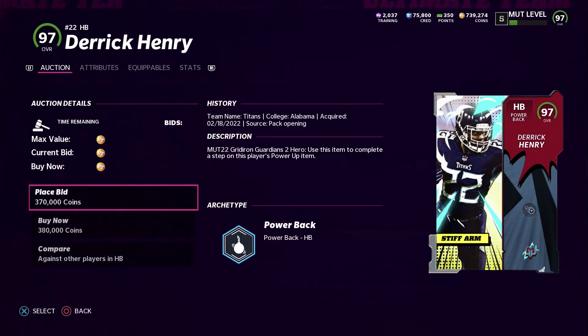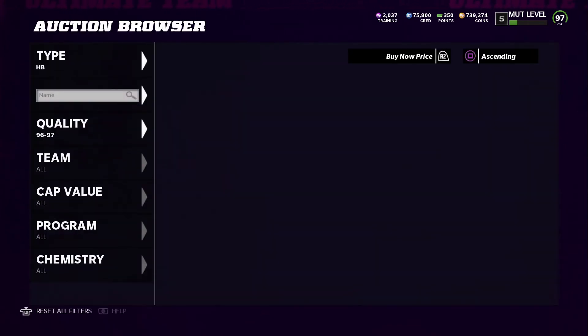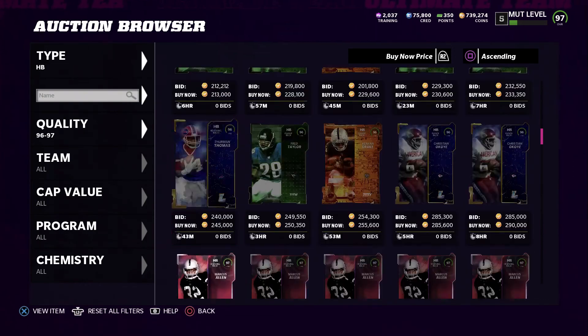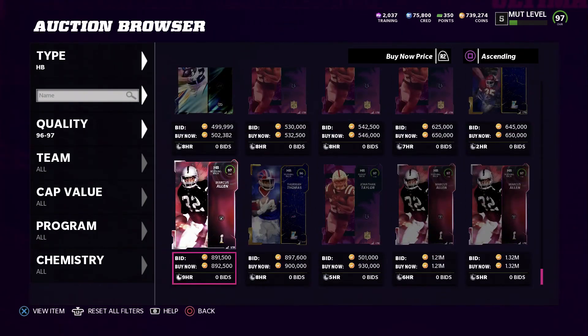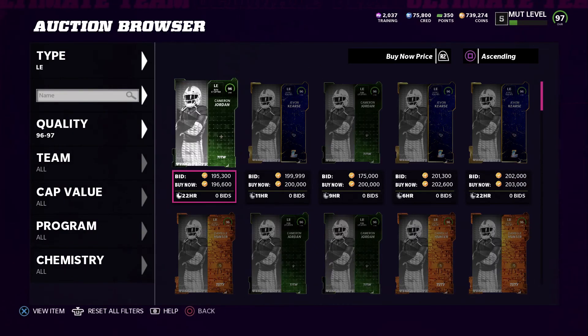Derrick Henry has 96 speed, 95 acceleration, 90 agility, 95 carry, 68 catch, 93 spin direction, 97 truck, and break tackle. He looks like an absolute monster. I can't wait to see him play next year - he was on pace for 2,000 rushing yards this season before getting hurt, which really sucks.